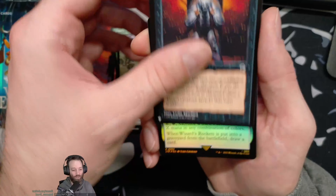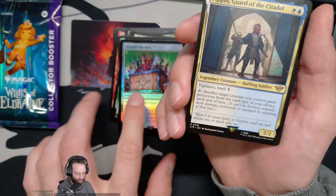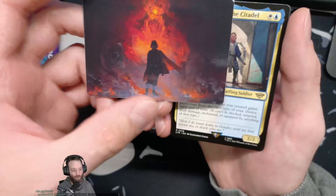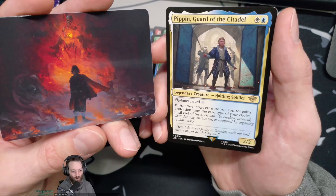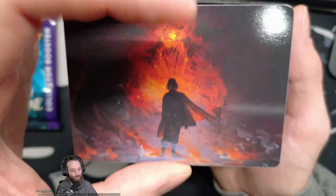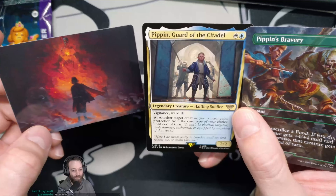The rare — Pippin, Guard of the Citadel. Wait, what? This might be an alternate art — that's a much cooler art than the one we got. Legendary Halfling, two mana, vigilance, ward one. Tap another target creature you control — it gains protection from the card type of your choice until end of turn. I wish we got this one — this one looks much cooler. I don't know what that skeleton is but it looks sick. And the last one: Pippin's Bravery. This was a Pippin pack. Not too excited about you. Hopefully the collector booster can redeem us.